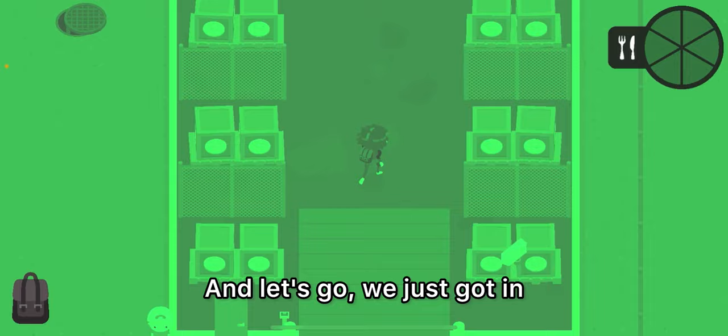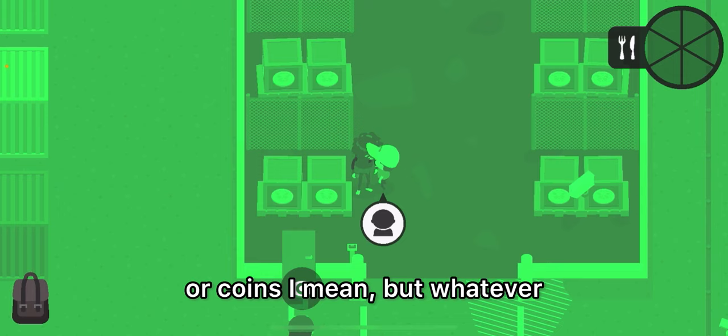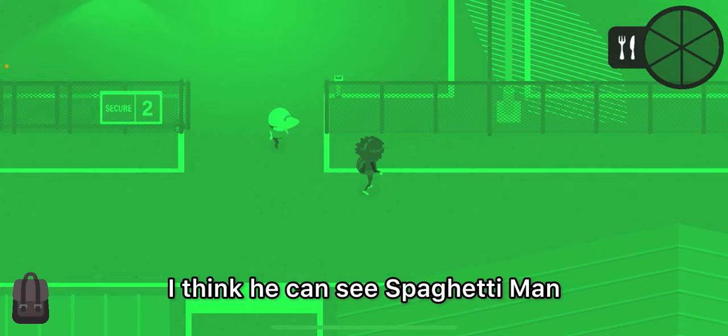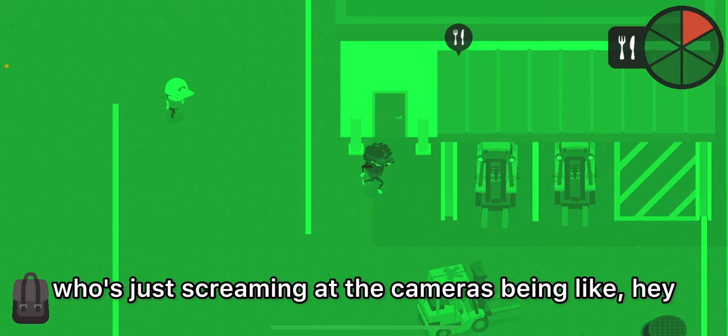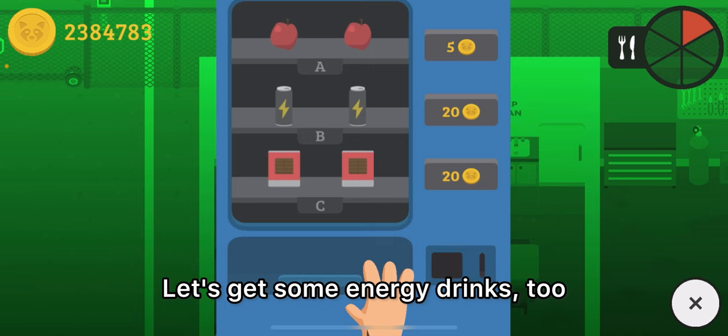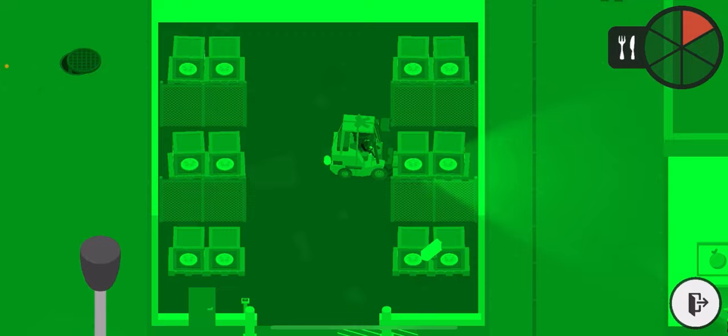We just got in! As I said though, since there's no space with the crate, I'm only going to be able to rob one crate worth of coins, but whatever — it's better than nothing. Let me just sneak past this guard. Spaghetti Man is just too OP so he can sneak past fine. He keeps commenting on the security cameras — just imagine being a security guard and there's some dude screaming at the cameras. Let's grab some energy drinks too. Oh wait, there's my forklift — I don't want to get caught.